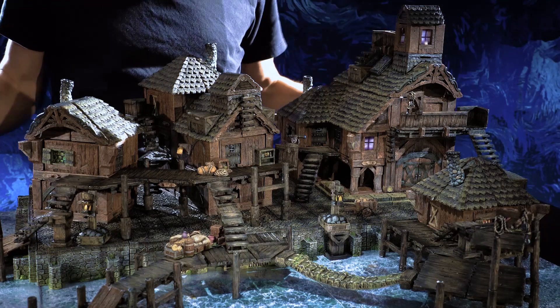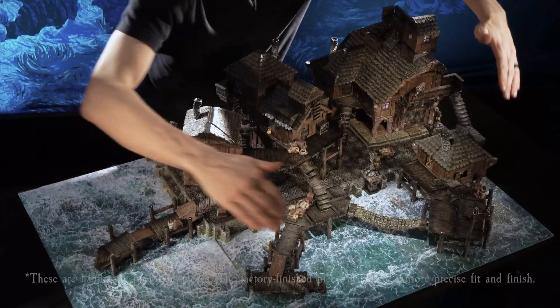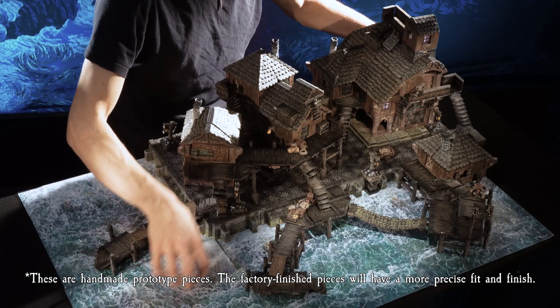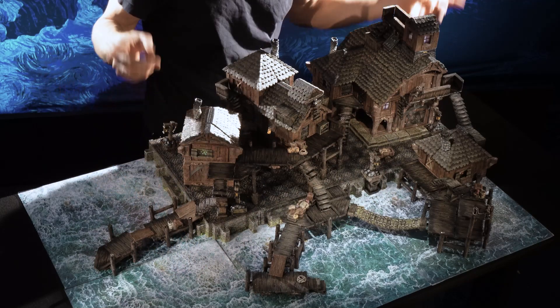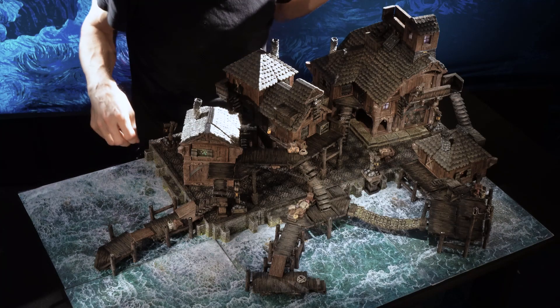This is our downtown dockside district bundle. This is a massive three-foot by two-foot build. The base is four of our new shoreline terrain trays, so you have a full family of those terrain trays, and those are compatible with our wildlands, raging river, and mountain lake terrain trays, so you can expand out that family.